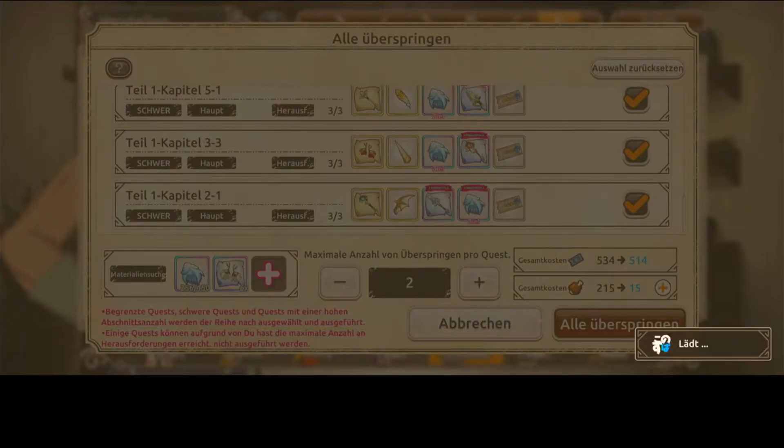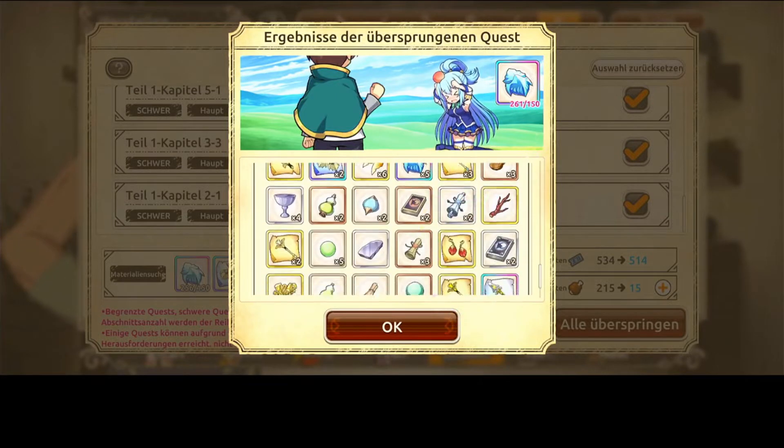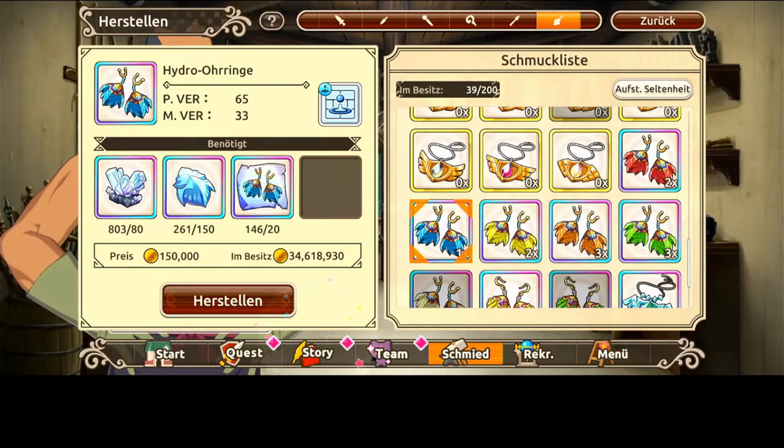Click OK. Easy skip, and you can see you got multiple dragon scales drops, multiple earring drops — exactly what you want. This saves you a lot of time with skipping every stage on its own.